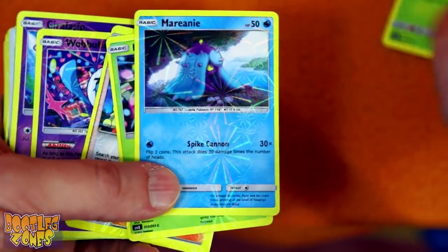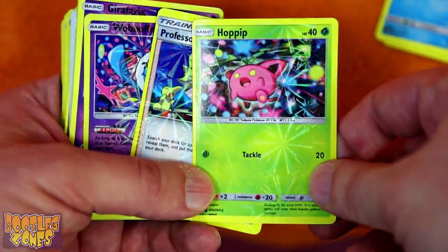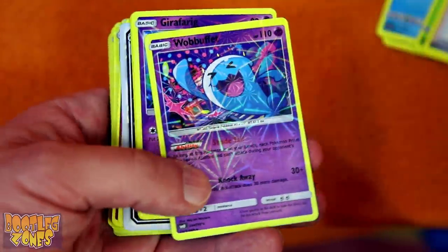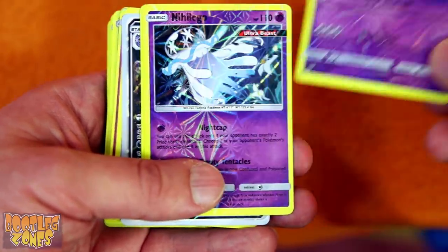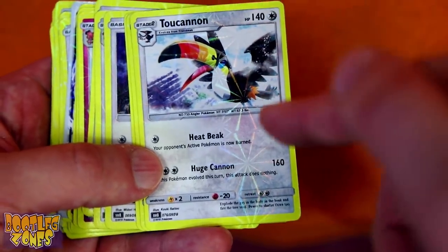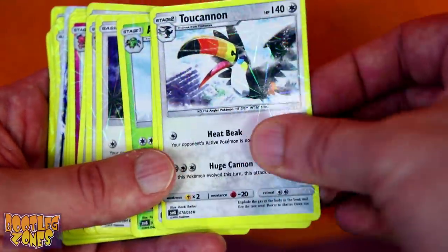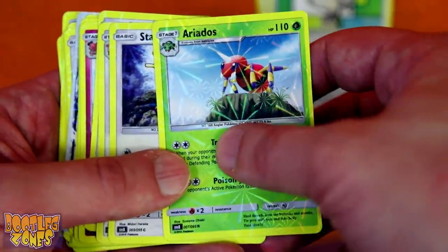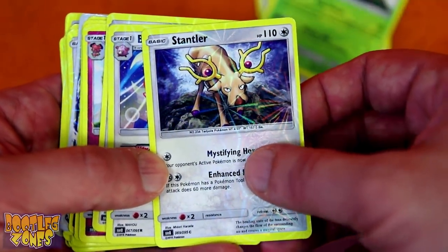Chikorita is a tadpole. Marill, also a tadpole. Hoppip — yep, that's a tadpole if I ever saw one. Professor Elm's Lecture — definitely a tadpole. Wobbuffet, Girafarig — tadpoles. Believe it or not, not every single Pokémon was based on a tadpole. Others were based on anglers, and this depends on whether it's an evolved Pokémon or not — any evolved ones are anglers, any regular base Pokémon are tadpoles.